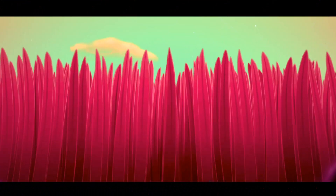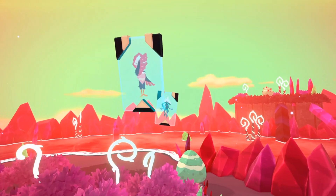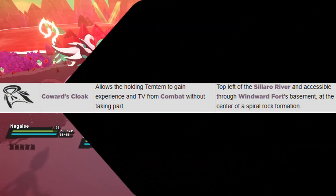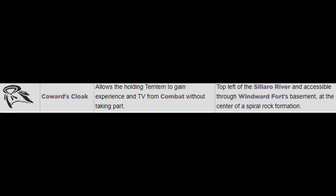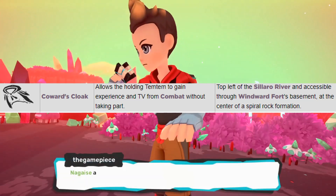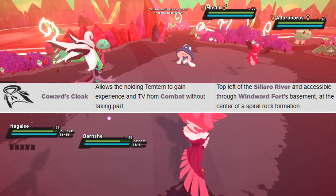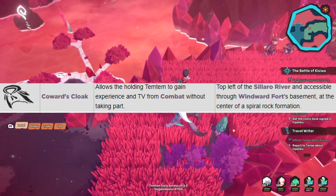One thing I want to point out before you get started is if you do wish to train multiple Temtem at the same time, in addition to having one equipped with the protein, you have the option of adding one with a Coward's Cloak into the mix as well. Coward's Cloak is an item obtained at the bottom of Windward Fort. If you surf around the bottom outside there, you'll have to defeat some of the Bell's Soto Grunts, but when you obtain that item you can use it for this purpose. So if you have a Temtem that needs to be trained up in the same stats, you can bring along a second one equipped with the Coward's Cloak and it will take that initial TV value that it gets.